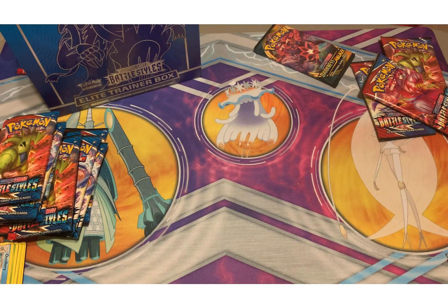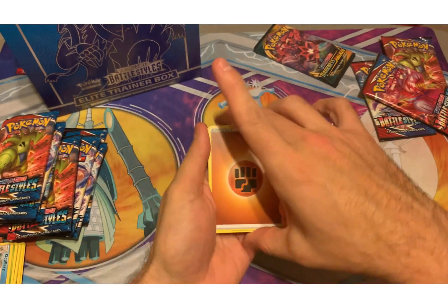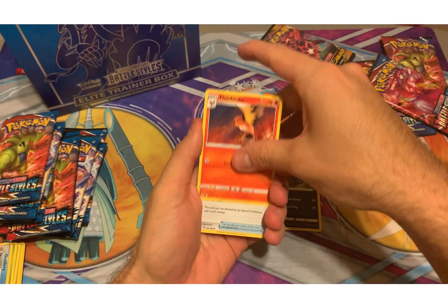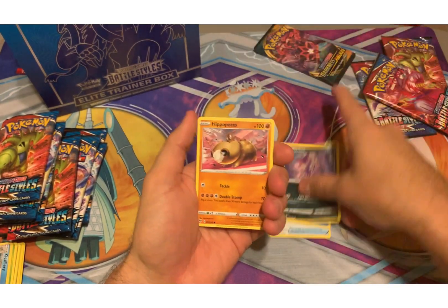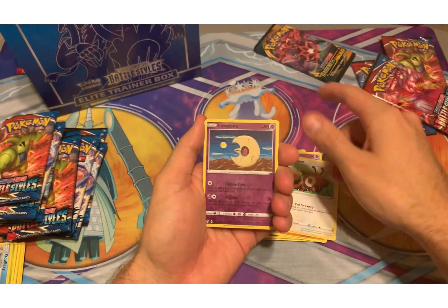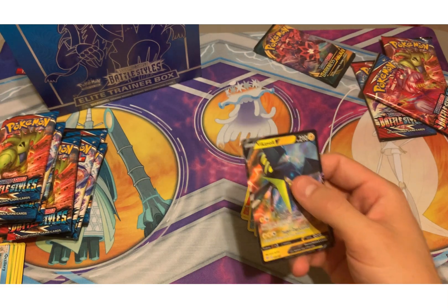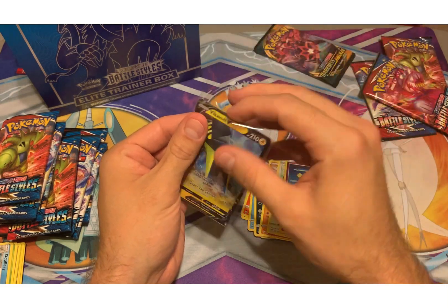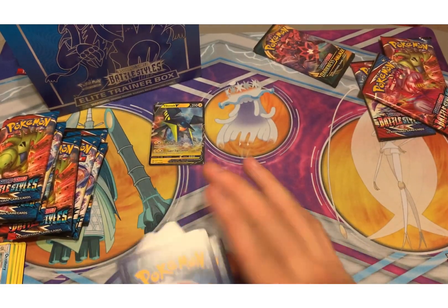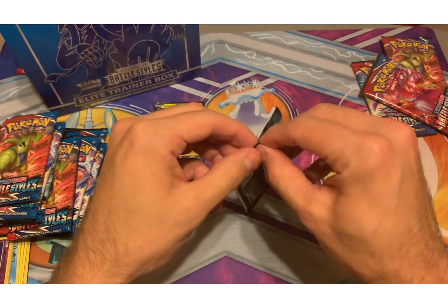Let's see if we can get a Charizard or something — get lucky. Fighting Energy as well as Fetch, Slender, Rare Fossil, Gollet, Feevast, Purloin, Hippopotamus, Centra, Lunatone, Fivical Vault. I'll take it — it's a V. Here we go, next one.